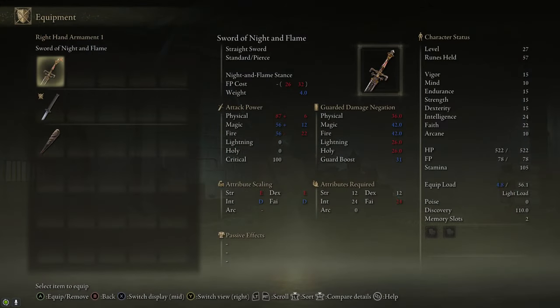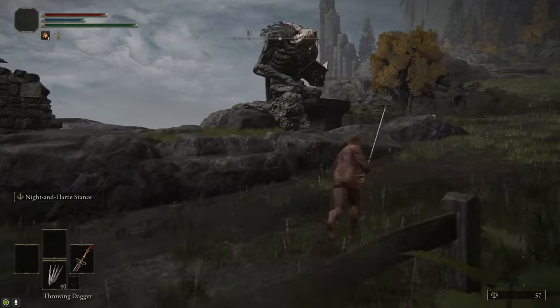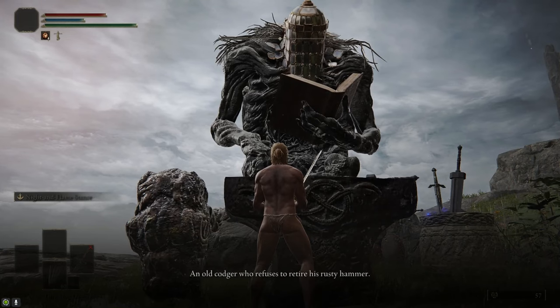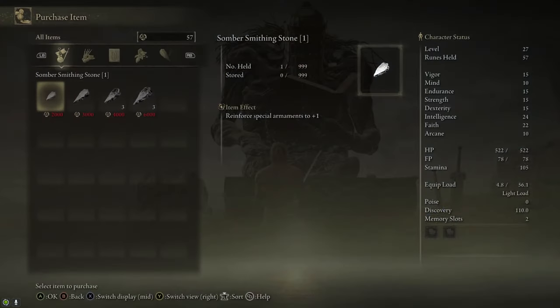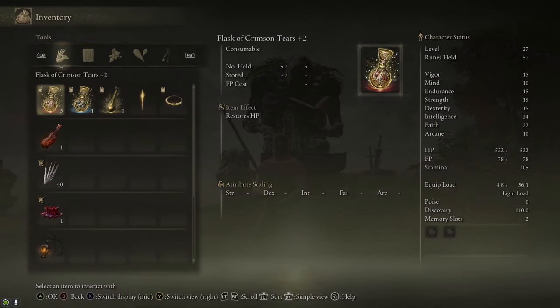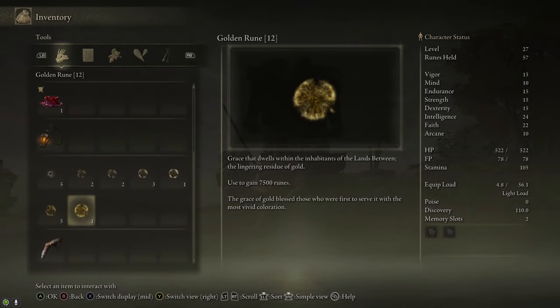This sword has really high stat requirements in the form of 12 Strength, 12 Dex, and then 24 Int and 24 Faith. I recommend you put your points into Vigor first and then worry about leveling up for the Sword of Night and Flame at the end of this guide. We want to upgrade the Sword of Night and Flame, so I came back to Iji at the Road to the Manor Site of Grace. He sells infinite Somberstone Ones and Twos, and he sells three each of Somberstone Threes and Fours. We already picked up a One, so we're going to need a Two, a Three, and a Four — I think it cost about 1300 runes.